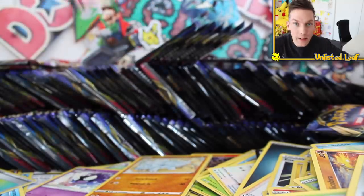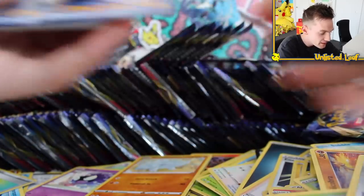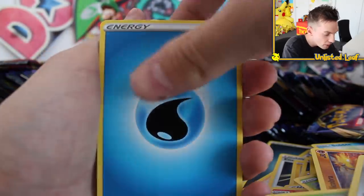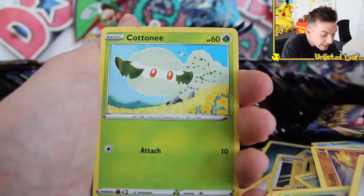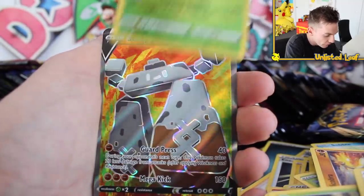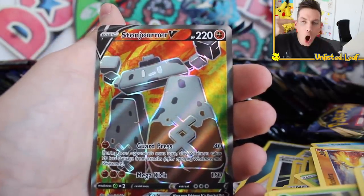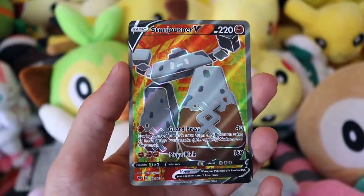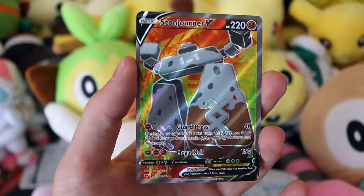Everyone wants that rainbow rare Marnie — I get tweets so much about that. Yes, I've seen it, that's another one that looks amazing. But as I was saying, there are a lot of gold cards and the fact we've only got one does worry me a little bit — because we're not only trying to get a gold card, we're trying to get a very specific gold card: Zacian. Maractus Reverse — another fuller! This time Stonejourner V fuller, after we got the rainbow rare version. The texture on that card is absolutely nuts.